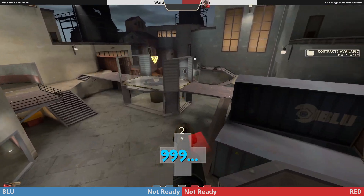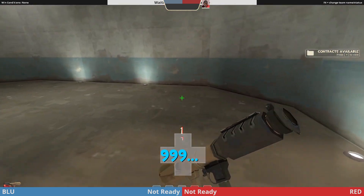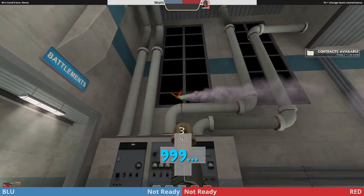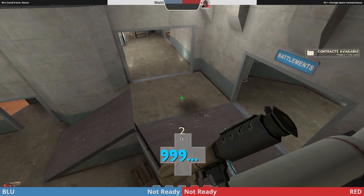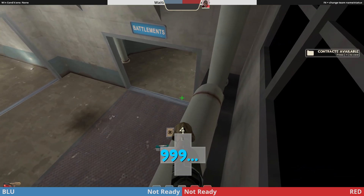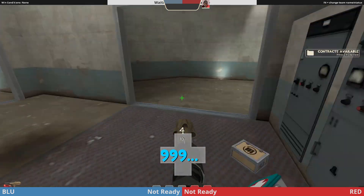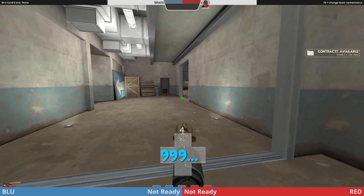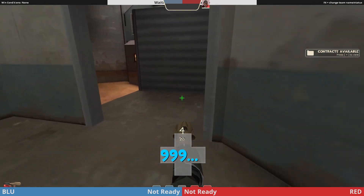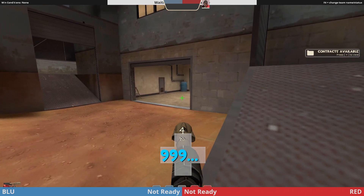Assuming you guys win mid — always make sure to check this hiding spot because you can hide up here and a lot of people like to hide here. If you get direct damage, like somebody walks around the corner and just directs you, you're dead. Your demo can hold down all of this. Your flank scout plays around here, just watching underpass, ready to go help your demo if he needs it.